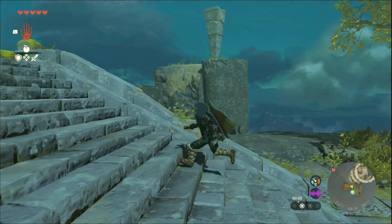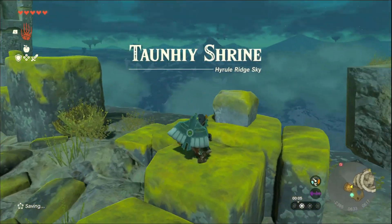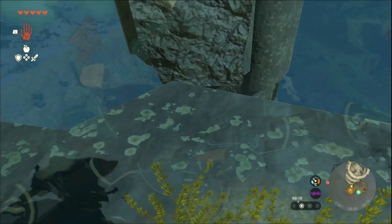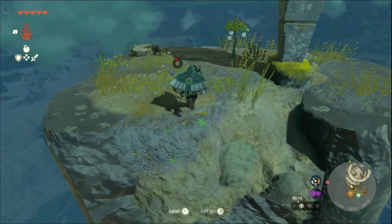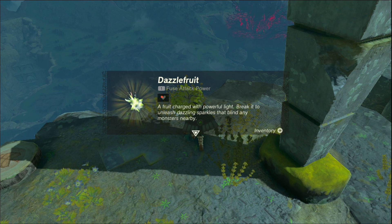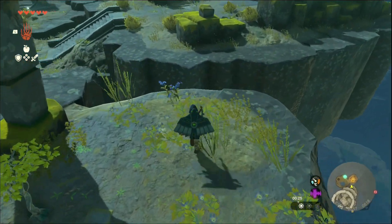We've seen a couple of those weird towers. Do they have a purpose? Towny shrine. What's that flower? Dazzle Fruit. Break it to unleash dazzling sparkles that blind any monsters nearby. Could strap that to your shield and when they hit your shield they blind themselves? That could be cool.